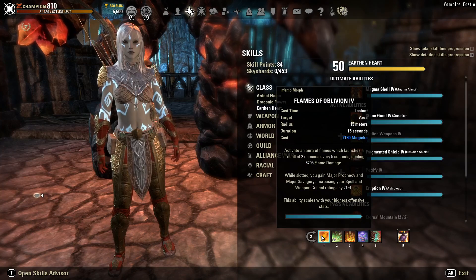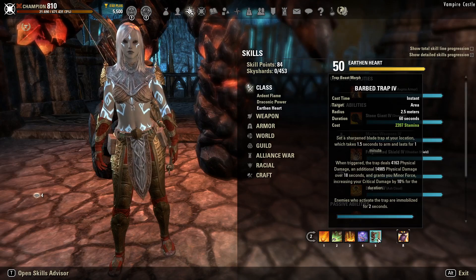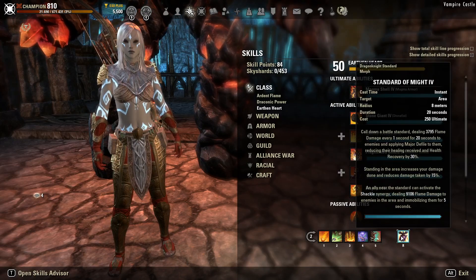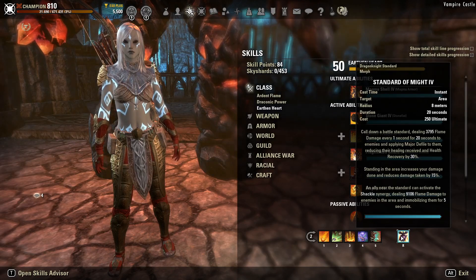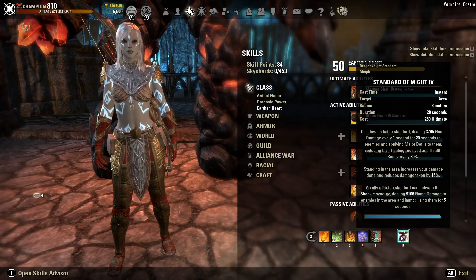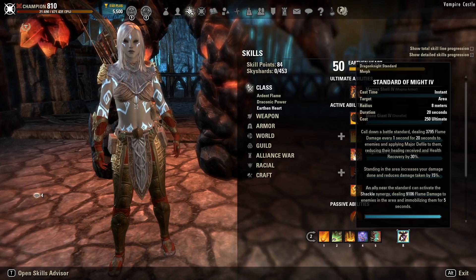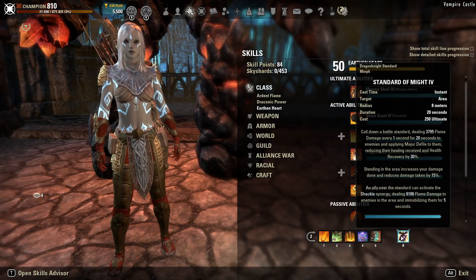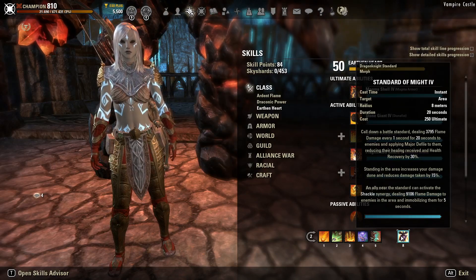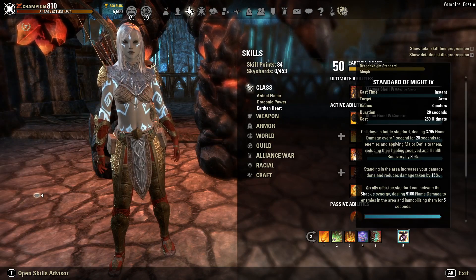On our back bar, the Bow Bar, we have Flames of Oblivion, Poison Injection, Endless Hail, Consuming Trap, and Barbed Trap for the 3% additional weapon damage. Much like Camouflaged Hunter on the front bar, you can replace Barbed Trap with any other ability depending on what you need. Then we have Standard of Might — this is our main ultimate for boss fights where we want single-target damage and the boss is standing still. If the boss is moving around a lot, Flawless Dawnbreaker might be more beneficial. While Standard of Might deals flame damage and doesn't scale well off your Champion Points, you do get the additional damage done modifier while within its area, so you need to stay inside your Standard to benefit from that bonus.